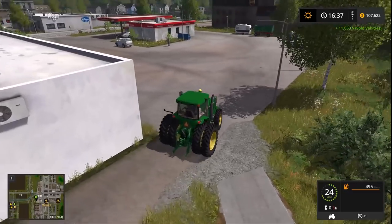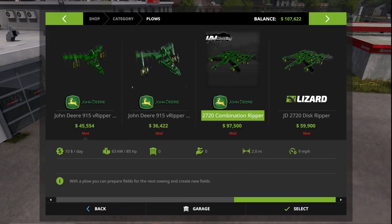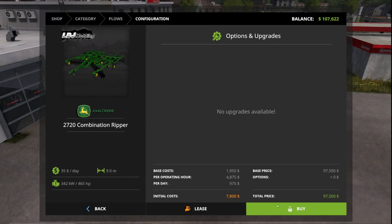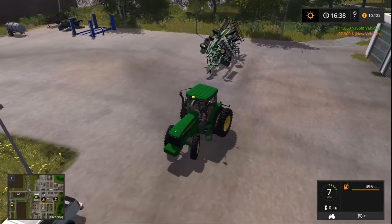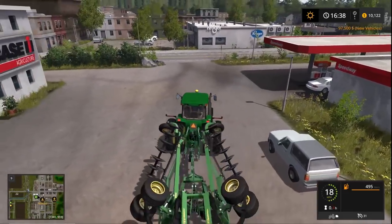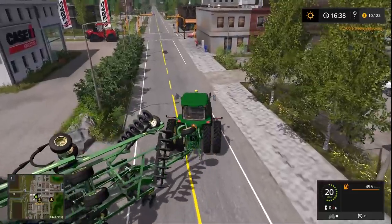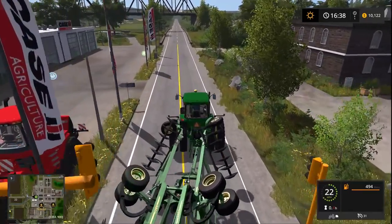This combination ripper is two meters smaller in working width but operates much quicker. I personally hate going super slow. We might not be able to run this with our current tractor — it might need a bigger one. If it doesn't work out, we'll wait till next harvest, sell everything, and hopefully have enough money to buy an 8530 souped up to around 350-400 horsepower to run this at full speed.